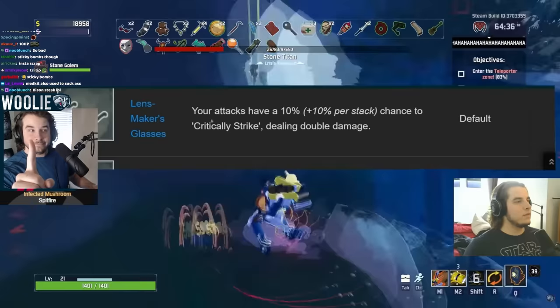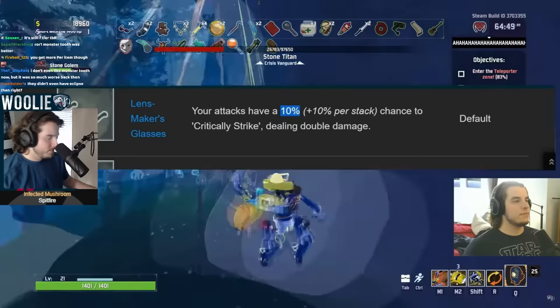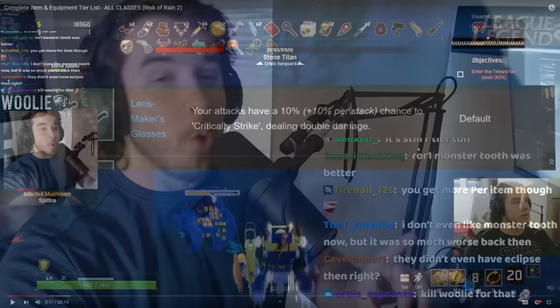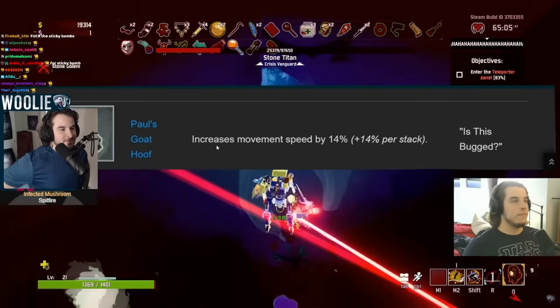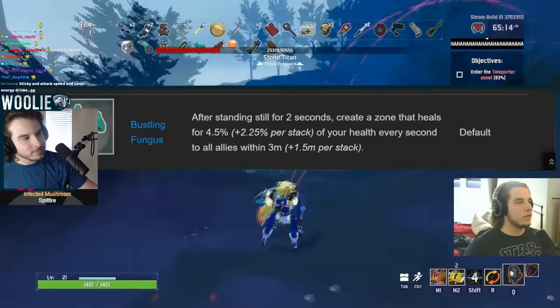Lensmaker's Glasses — some people might be surprised, but I'd give these A tier, not S tier. Because critically striking means you do double damage and it gives you 10% crit chance, so essentially it gives you 10% more damage. That's not totally bonkers compared to some of the other items like Sticky Bomb. The only reason I put this in A tier was because of old Sticky Bombs — you'll see why in a second. Hoof — also an A. Moving speed is very important in this game. Mobility is definitely the best form of defense. Just don't get hit. Anything that allows you to not get hit is good.